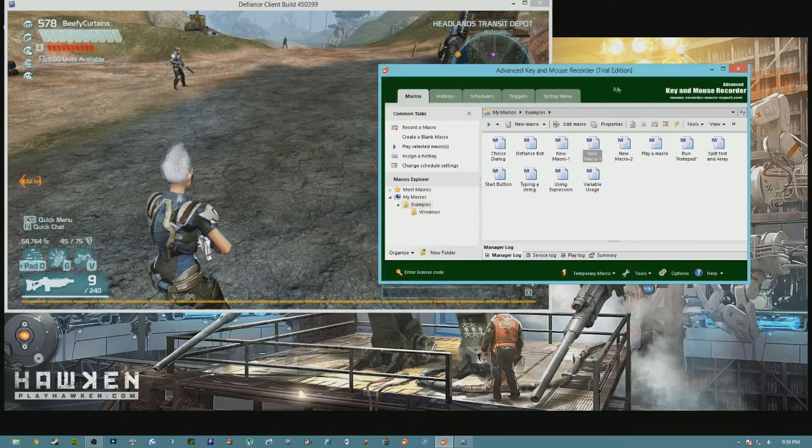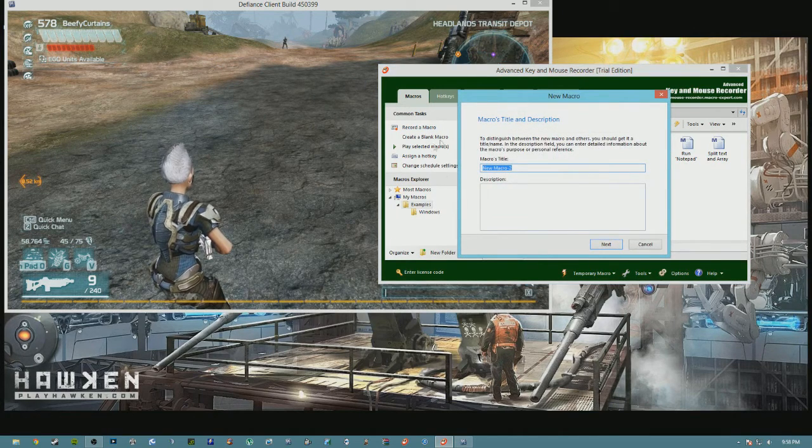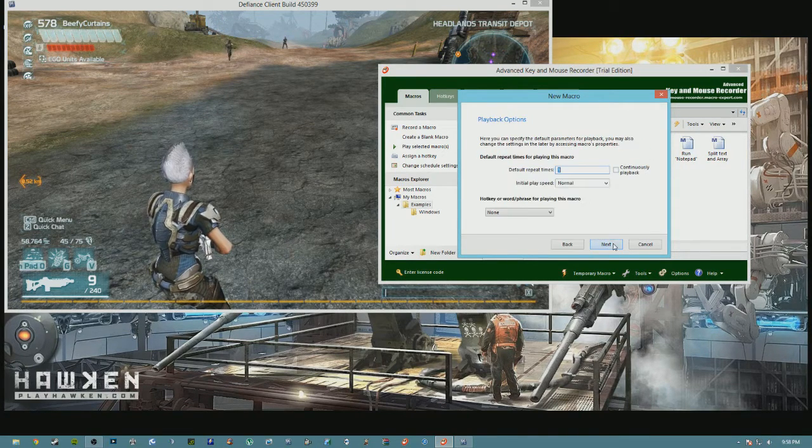So go over to mouse recorder and I'll show you how to make a new macro. Just go to record a macro — it's going to ask for the macro's title, I'll name this 'bot for defiance lol tryon' and hit Next. The important things again: you want to make sure it's set to continuously playback. You can mess around with the hotkey settings, leave the speed to normal. I wouldn't worry about those — just go ahead and hit Next.